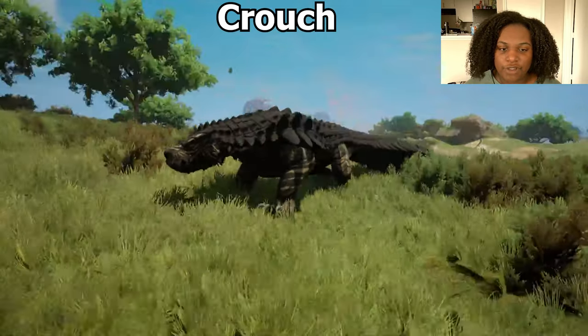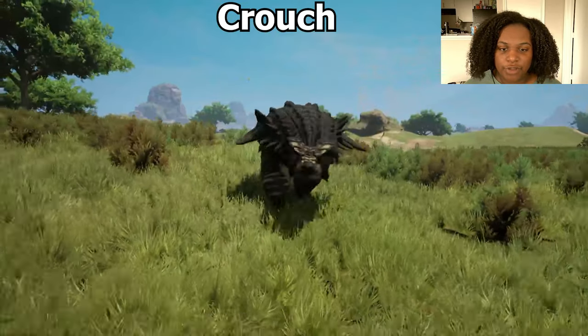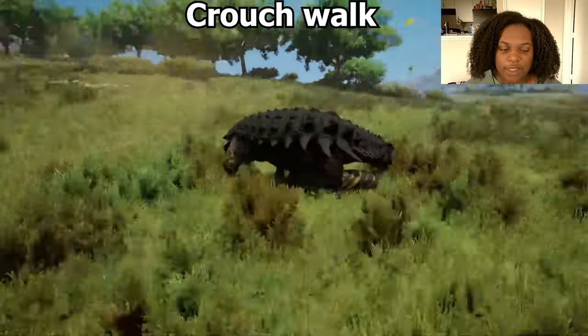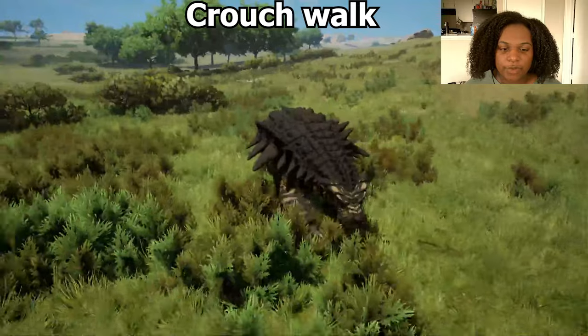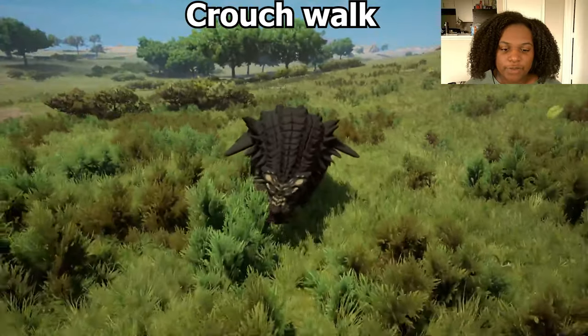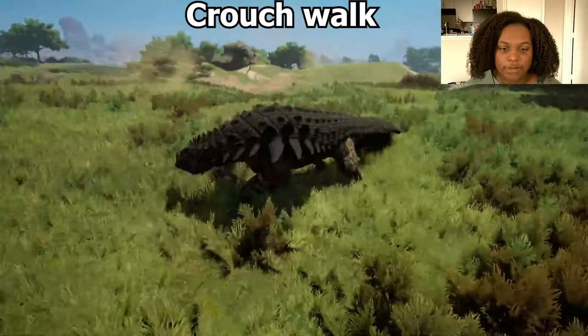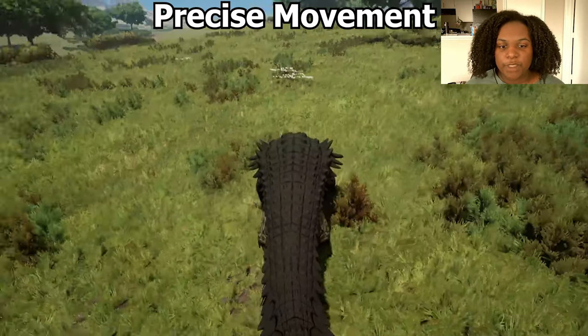For crouch and crouch walk, I wish the nails kind of dug into the floor a little bit to give the sense that we're actually sneaking up on somebody — but it's not terrible. For precise movement, it turns really fast in place, it's kind of slow backwards, and left is okay — a little too slow overall.